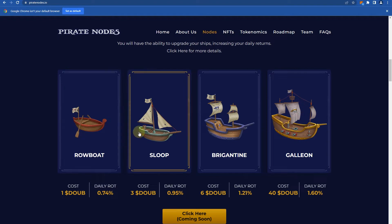Just to remind you, there are 4 nodes or 4 boats. Rowboat costs 1 DOB coin, Sloop costs 3 DOB coins, Brigantine costs 6 DOB coins, Galleon costs 40 DOB coins — and of course, it has the best daily ROI. This is the goal: to get this node and as many of them as possible.